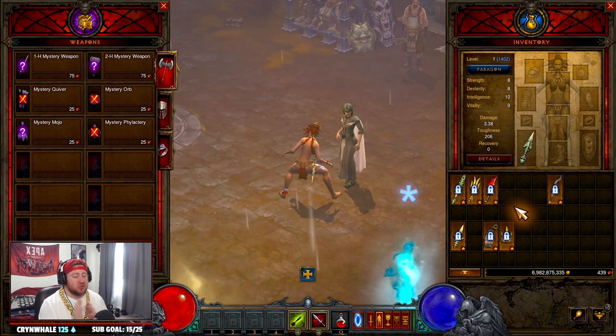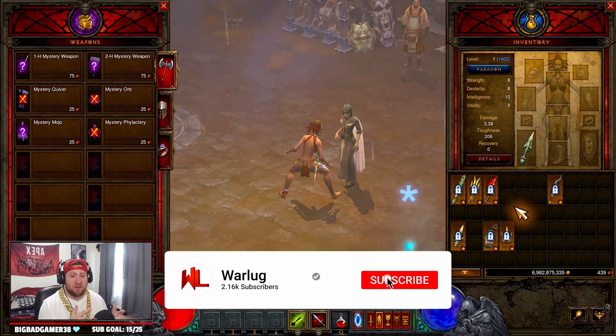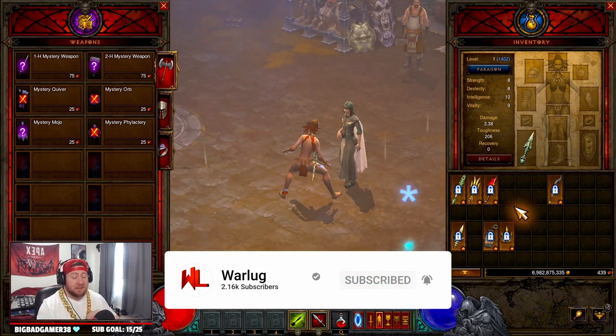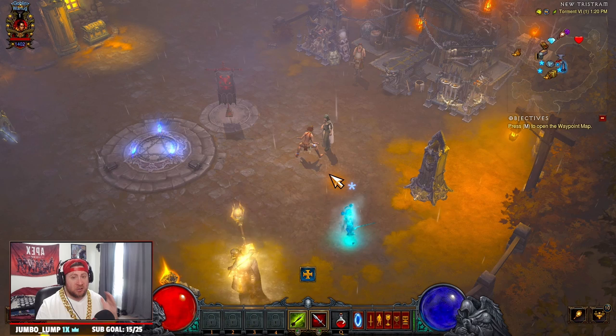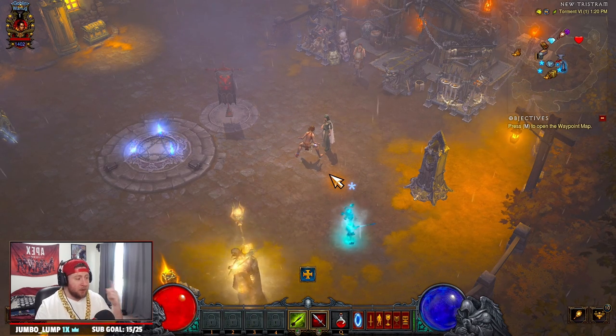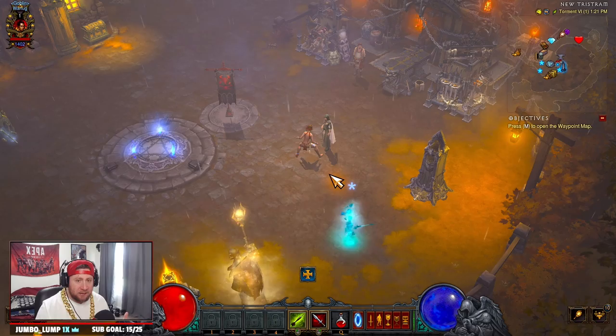What's up guys, War here, and today we're going to show the weapons that you need to upgrade and how to spend your blood shards for the Witch Doctor coming in Season 27. As always, you're going to want to complete the challenge rift — the resources are up on the screen — and you're going to want to use all of these mats, the death breaths, and the blood shards to craft a lot of good gear for the Witch Doctor.